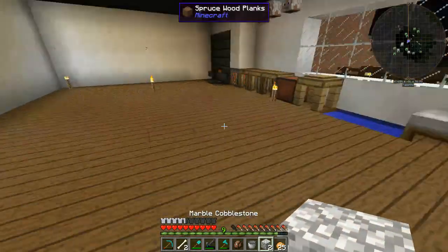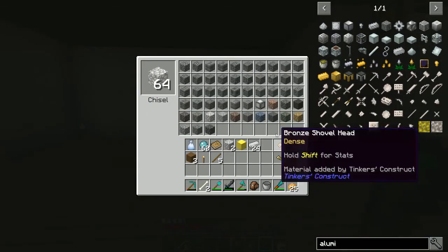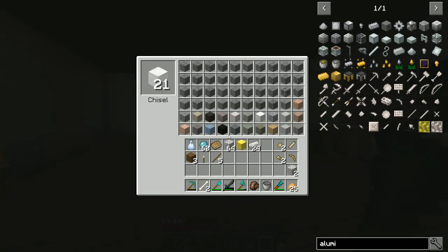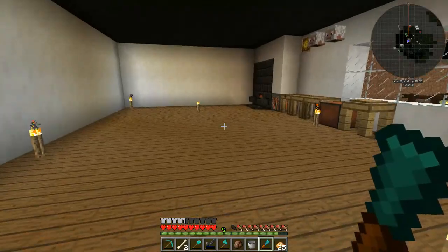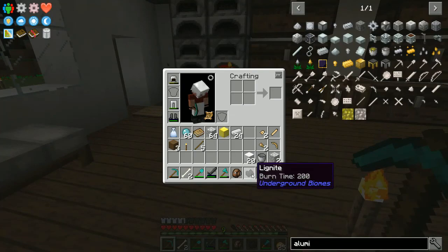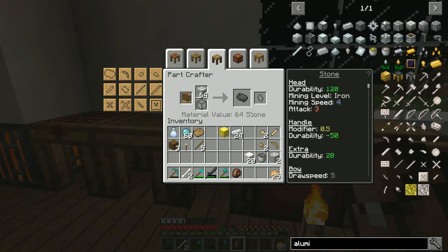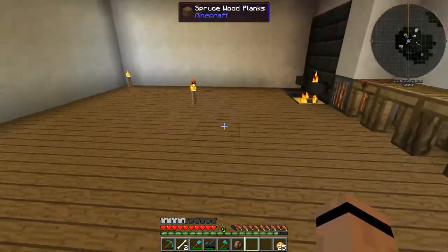Cool thing I found out — I made myself a chisel. If I chisel cobblestone, I can make all of these other stones. I can do something a little cheaty: if I chisel marble I can make lignite. If I put the lignite down, which is what my ceiling is made of, and do that, it turns into this and I get a little furnace fuel out of it. A little cheaty but fun. I like to find stuff like that.